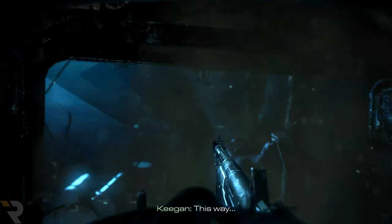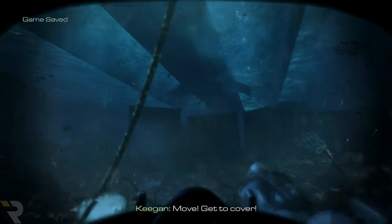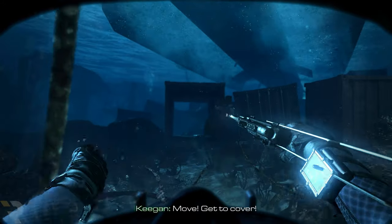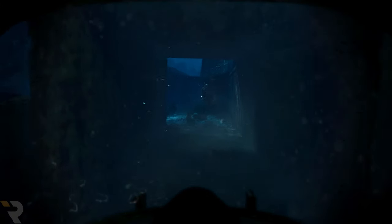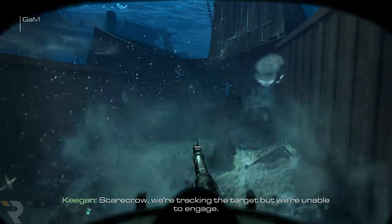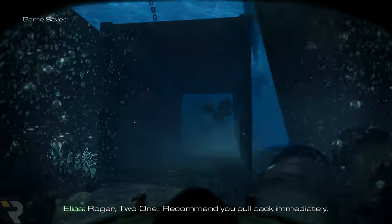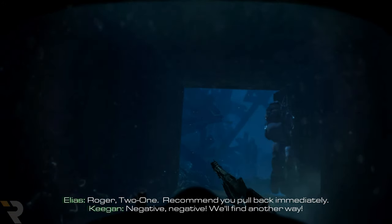This way. Move, get to cover. Scarecrow, this is 6-2 — we're tracking the target but we're unable to engage. Roger, 2-1 — recommend you pull back immediately. Negative, negative — we'll find another way.